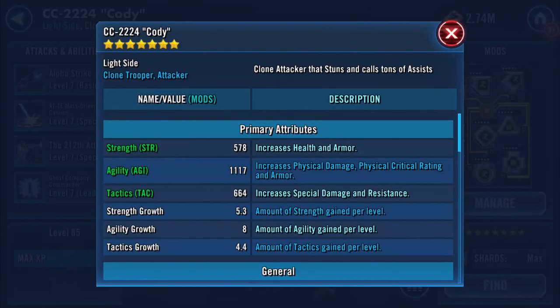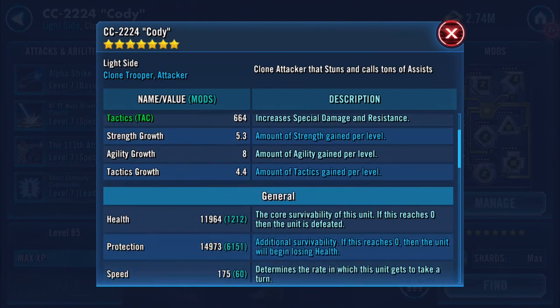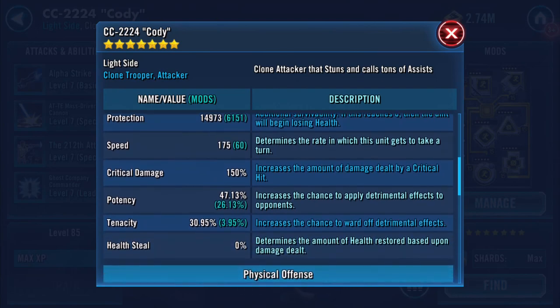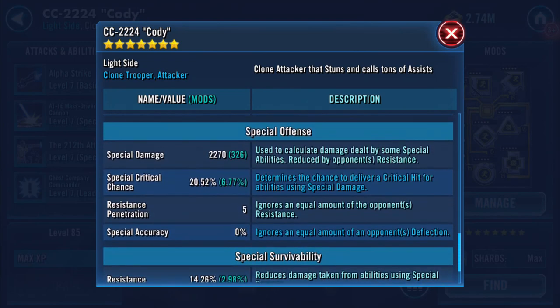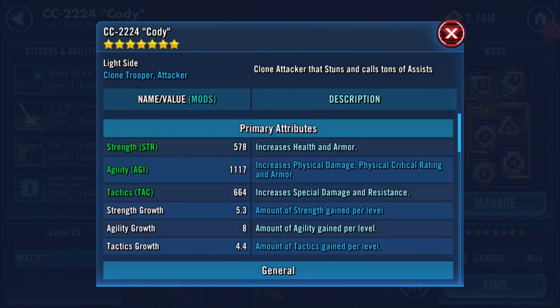Currently with the mods I'm running — strength, fragility, tactics — you can see there: five, seven, eight, eleven, seventeen, and six sixty-four. Strength growth is five point three eight and four point four. Health-wise he's just under 12,000 health and just under 15,000 protection. I've speeded him up by 60 to 175. Physical damage is at a thousand, 2270 on special damage.